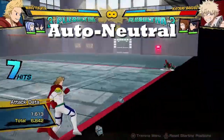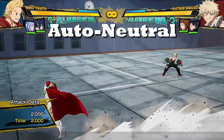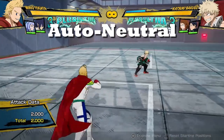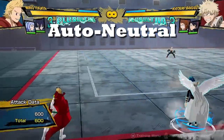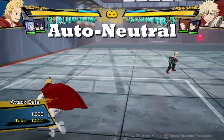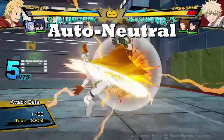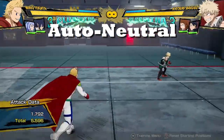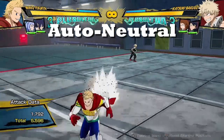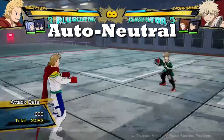In neutral, character archetypes either want to outspace people, retreat and throw out projectiles like Toga, or bypass neutral and get in on the opponent. Characters like Rappa, Muscular, or Mirio are brawlers — when they're in neutral they want to be trying their hardest to get in on the opponent. Against a character like Toga who wants to run away, you get what we call a cat-and-mouse neutral. That's the basics of neutral.